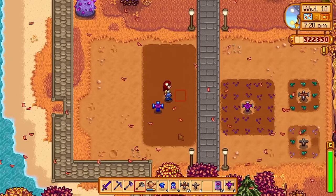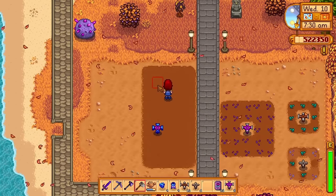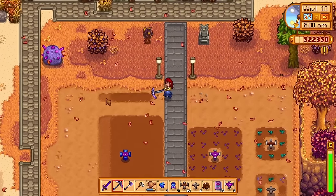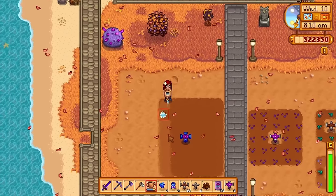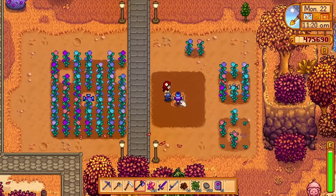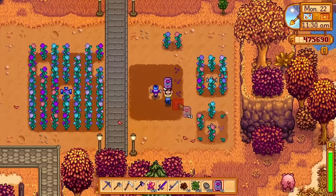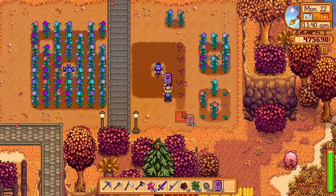The Pressure Nozzle is the other sprinkler upgrade, and it increases the range of your sprinklers by one in each direction, meaning you can save a ton of space and won't need as many sprinklers to cover the same land. With regular iridium sprinklers you'd place them five tiles apart, but with the upgraded sprinklers you can place them seven tiles apart — a huge difference. The best part is it only costs 20 key gems and you get four of them, so I'd definitely grab some early.